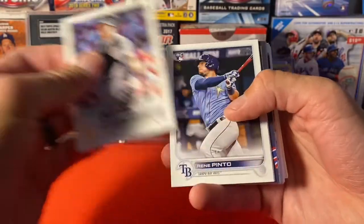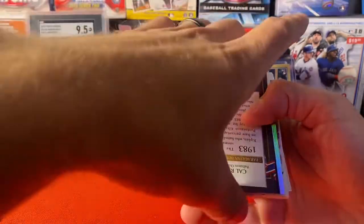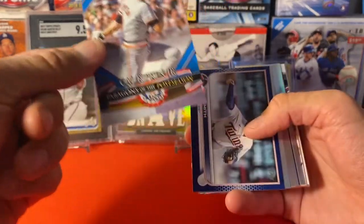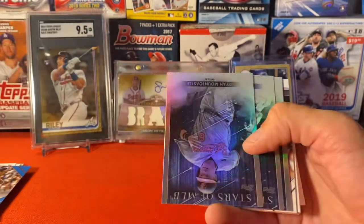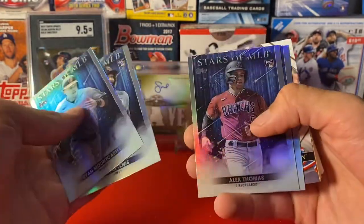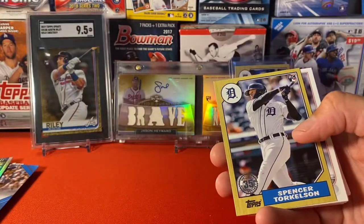We got a backwards card — oh okay, that's the blue insert Kauffman Jr., nice. There's a retail blue of Joe Smith, rainbow foil Oscar Mercado. Let's look at our Stars of MLB: Mountcastle, Royce Lewis, Alec Thomas. There's that same Kauffman Jr. card — the base one. All right, there we go — got the Spencer Torkelson.